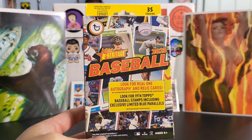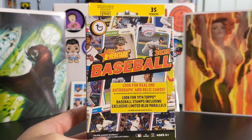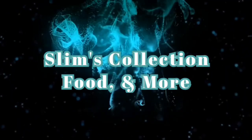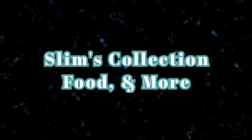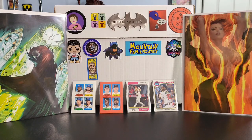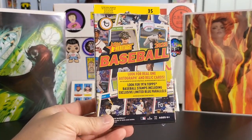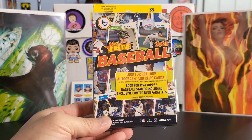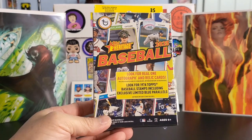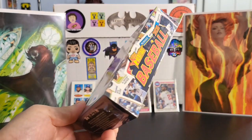Welcome back to Slim's collection of food and more. Today I am going to open up this hanger box — the Topps Heritage 2023 Baseball. This is the Topps Heritage Hanger Box. Hopefully I can find something good in here. Looking for autographs and relic cards. You got the 1974 Topps design and there are 35 cards in this box.